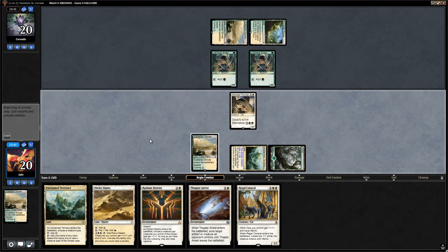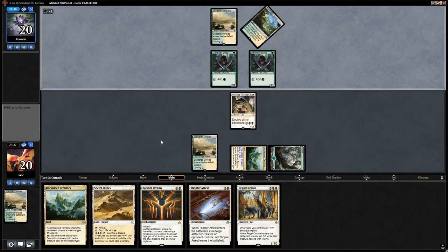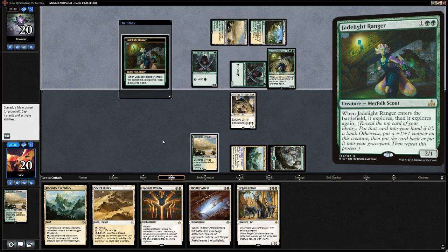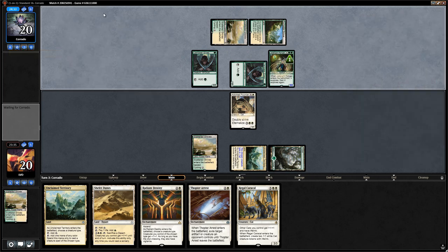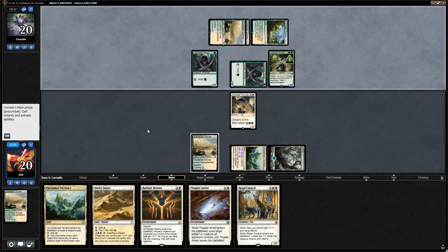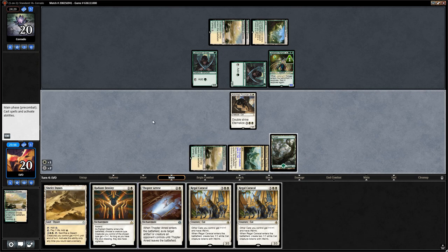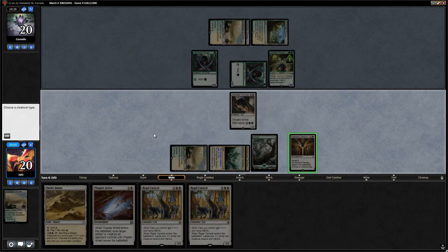With two Llanowar Elves in play, using Thopter Arrest on one isn't super important anymore — we'd rather deal with whatever large creature they play out. Opponent plays Jadelight Ranger, reveals Scattered Groves and another Ranger which they keep on top. We run out Radiant Destiny and attack with Adorned Pouncer. Double Regal Caracal incoming is going to be pretty powerful in a creature matchup.